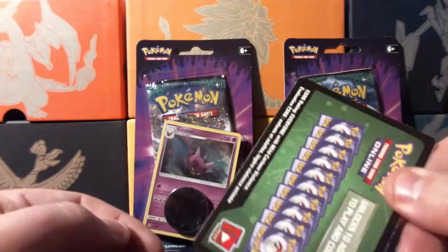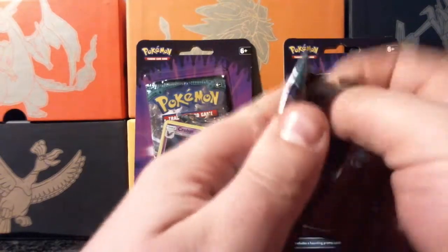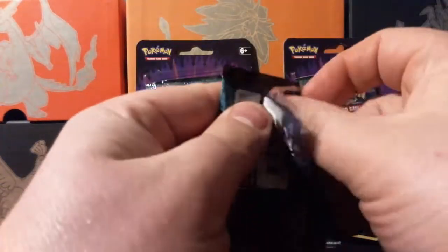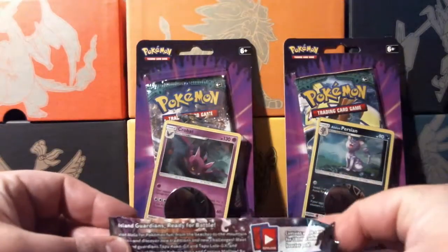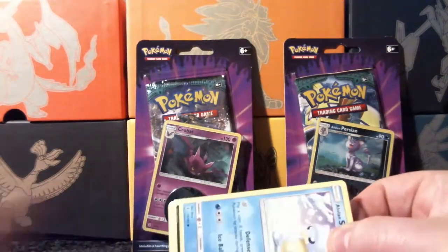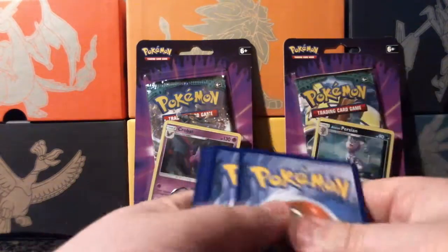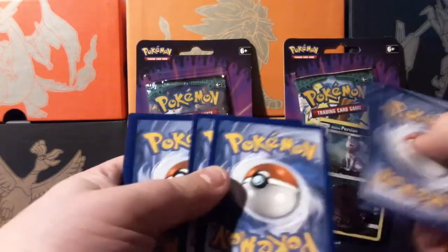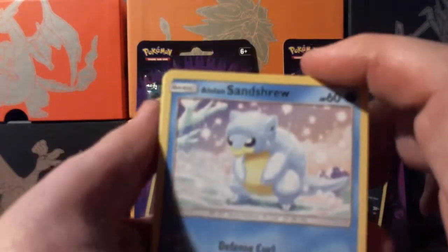Probably get a couple of quid for them these days if they are running around all over the place. You can have this code. So must remember that they're like this in the packet. Let's see if we can't spoil what's in here now. Even a normal Tapu Lele would be nicer - a full art would be even better because it means I don't have two. But honestly, if we're going to get one, we want a hyper rare!